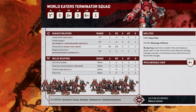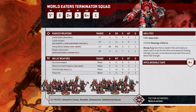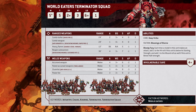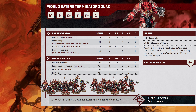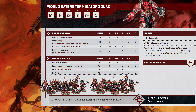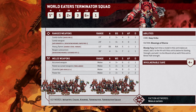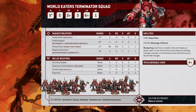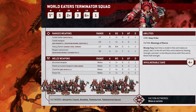Looking at their melee weapons: their accursed weapons are strength 6, AP 2, 1 damage. The chain fist is strength 9, AP 3, 2 damage. Paired weapons are the same — strength 6, AP 2, 1 damage. And the power fist is strength 9, AP 2, 2 damage. Their abilities include deep strike, and Blood Fury: each time a model in this unit makes an attack, add 1 to the hit roll if the unit is below its starting strength, and add 1 to the wound roll as well if they're below half strength.